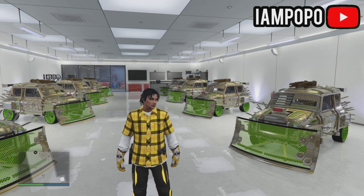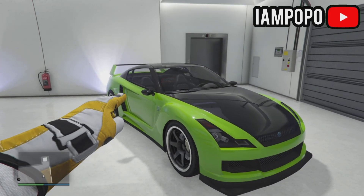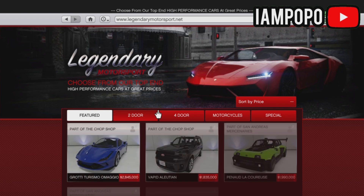First, you will need a car you want to duplicate. It can be any car but I'll be duping this one as it sells for a lot of money. And you will need an Elegy, which you can of course buy for free on the Legendary Motorsport website. Go to Tudor, sort by price and you'll find it.